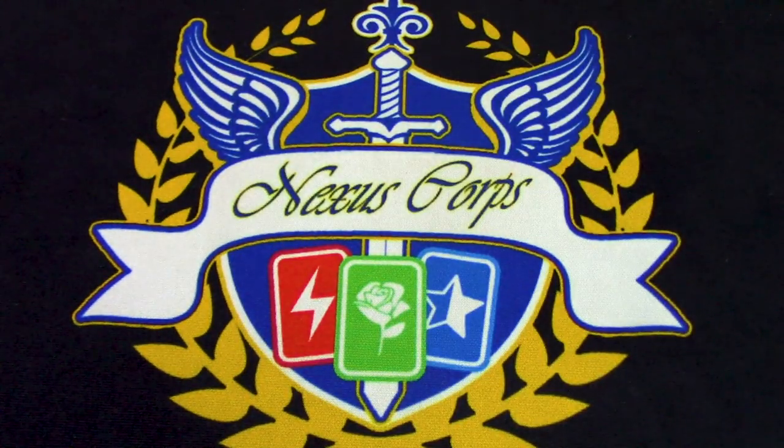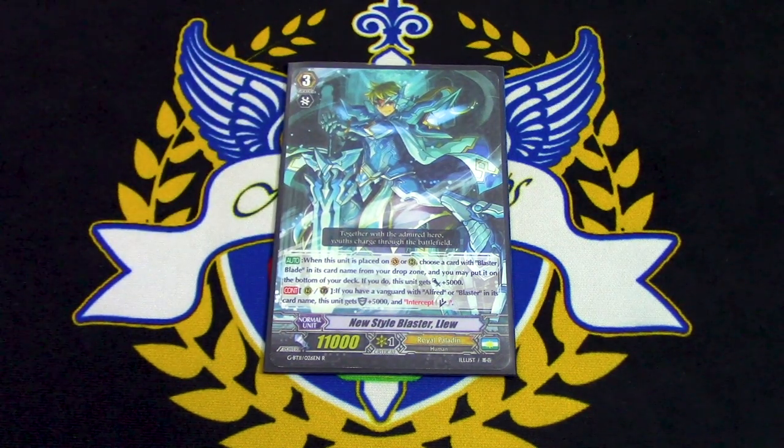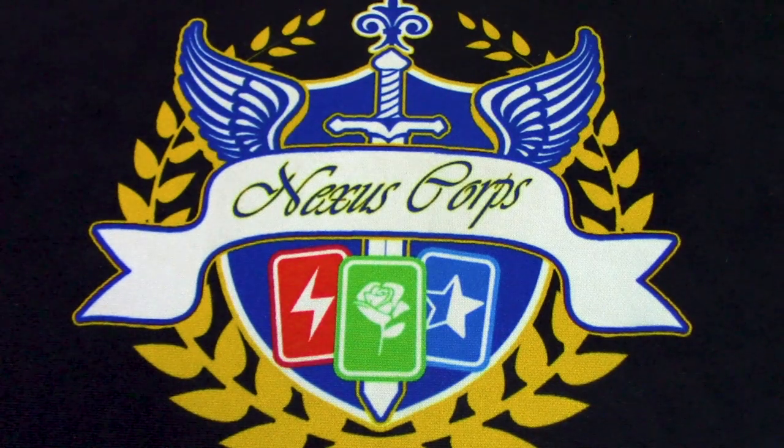Lastly for Grade 3s, we're running one copy of New Style Blaster Lou. It is a Blaster, so there's more different Blasters going on. When it's placed on Rear — and 100% of the time it's going to be Rear — you choose to put a Blaster Blade from your drop zone on the bottom of the deck and this gets 5k, helping you recycle Blasters. If you have a Vanguard with Blaster in its name, it gets plus 5 shield and intercept, so it can act like a Grade 2.